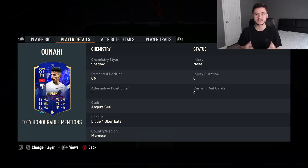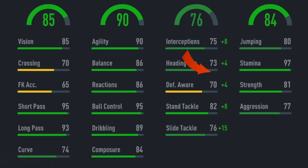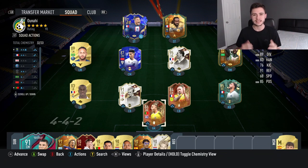The card doesn't have any versatility as it doesn't have any alternative positions, but center mid is the best position for this card. Some of the key standout stats are his 85 sprint speed, 94 shot power, 95 short pass, 93 long pass, 90 agility, and 97 stamina. This is the team we're going to be using in three games of Champions to test out the new Ounahi card.